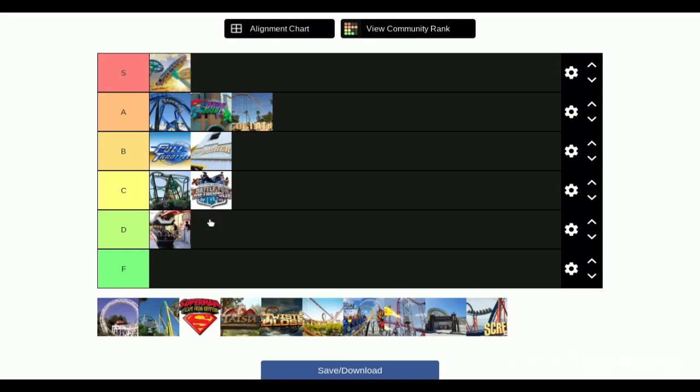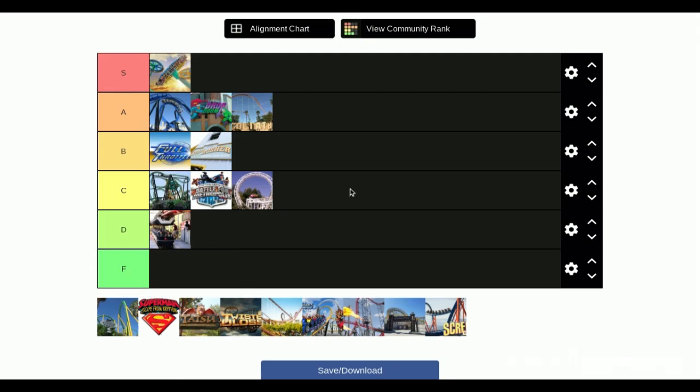Next is Revolution — it's very iconic, the first loop coaster in America. In my opinion it's a very unintense ride. Maybe C tier. It's good if it's your first loop or your first ride. It does have a lot of drops, but it depends on what you're going for — if you want intensity, you'd go for something higher.